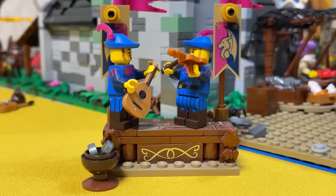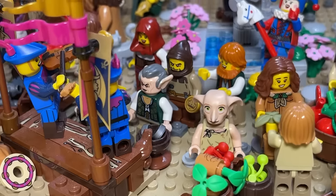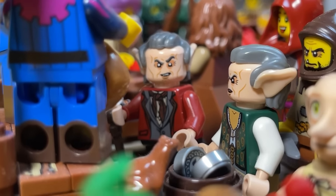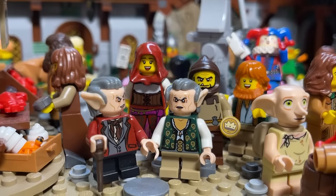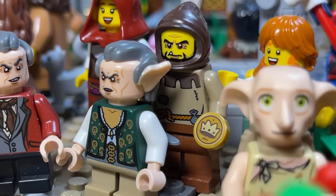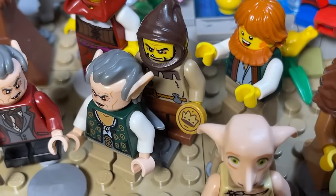Nearby is a portable stage of itinerant musicians. Many locals gathered to watch their performance, including the two goblin brothers from the magic shop. But in such a crowd, one should not forget about petty thieves — one of these is just now carefully opening the pocket of one of the brothers with a knife and taking out gold coins from it.